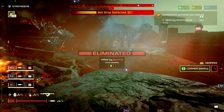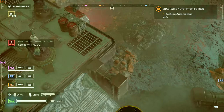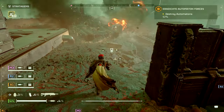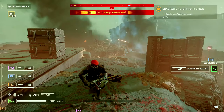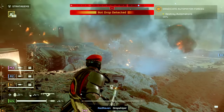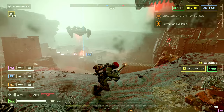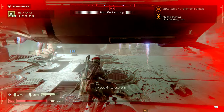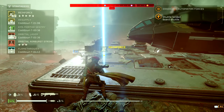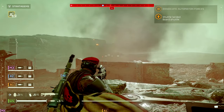I couldn't dive because I was standing up, and I couldn't stim because I was standing up — so that's cool. I need my flamethrower. It didn't call it in. Extract when ready. Calling in reinforcement. Let's get an eagle. Requesting orbital strike.